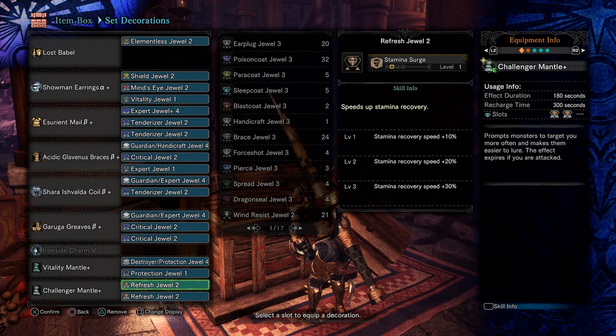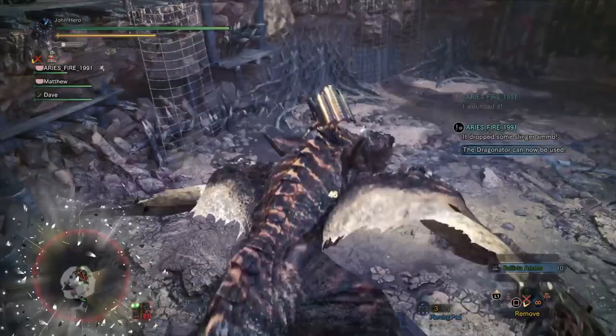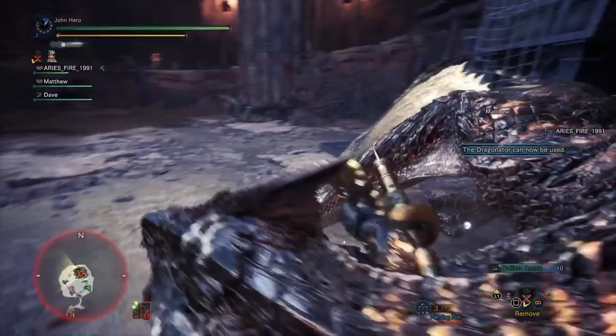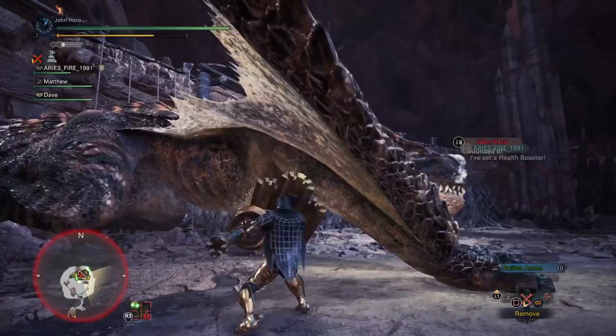And then the Challenger Mantle — this one is fantastic, and I recently started using it. What happens is you turn on the mantle and the monster comes after you. If you get hit, the mantle comes off, so it can last only seconds sometimes. But with the Lance, if you turn on the mantle and block the attacks or do counters, the mantle stays on. You can actually hold the monster's attention for a much longer time, giving your team more opportunities to do damage. The two Refresh jewels I threw on there because you're going to be blocking a lot and you'll want that stamina to come back as soon as possible to hold the monster on you.